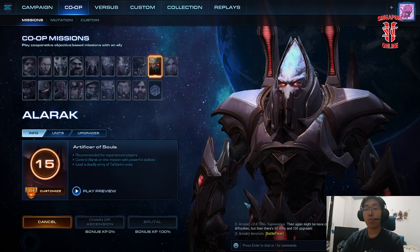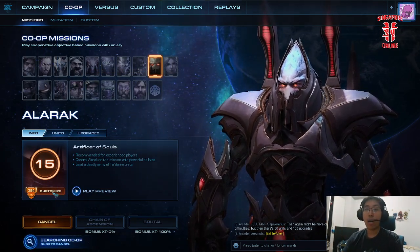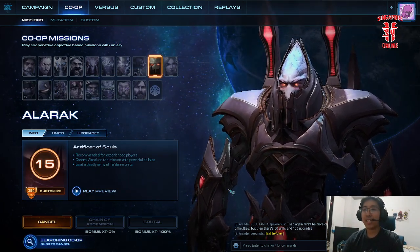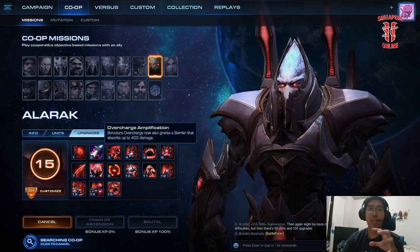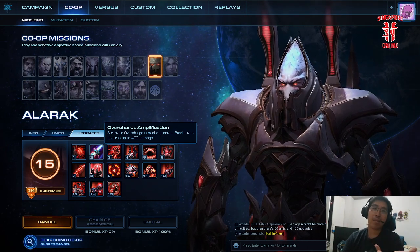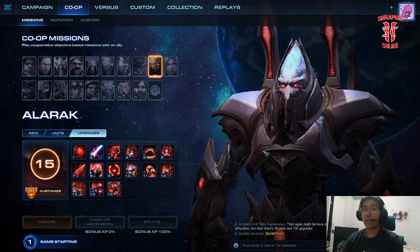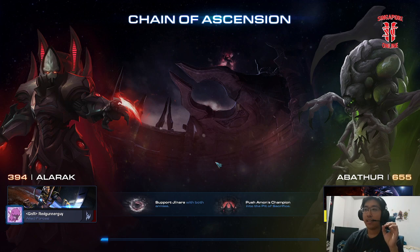We're also going to be running Artificer of Souls as the prestige. Even though I honestly prefer High Lord of the Tal'Darim — because you punch something and it just dies — in this case, since we're running mass Wraithwalkers, Artificer of Souls makes more sense. I apologize in advance: this build is not 100% optimized because I've been tinkering around with it, and there are still some kinks.